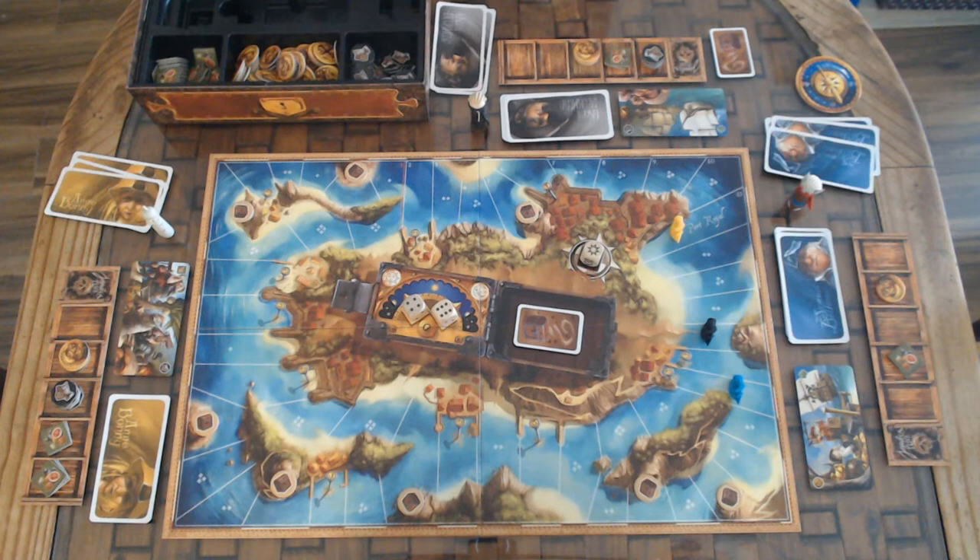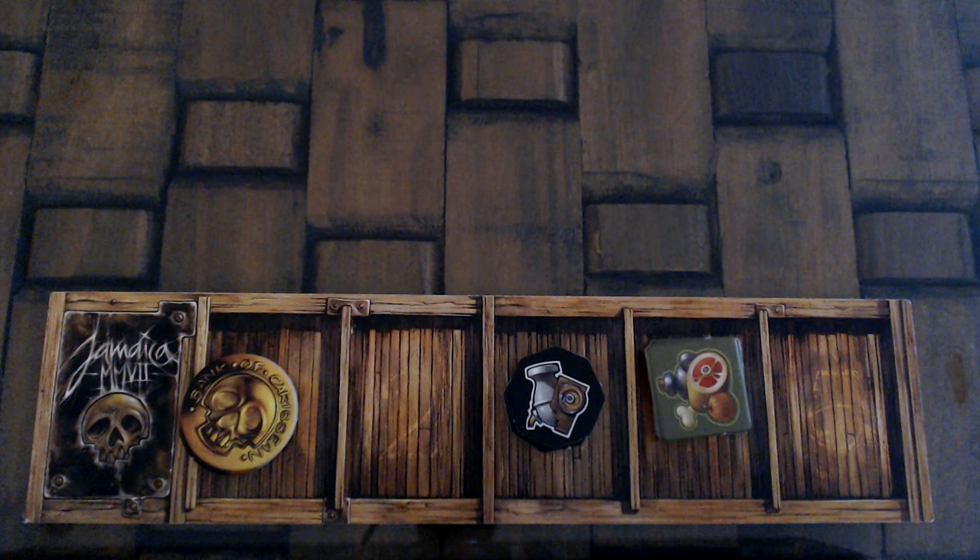Then the compass passes to the player to the left, and they will be the new captain for the next round. The cards have 2 types of actions: loading and movement.